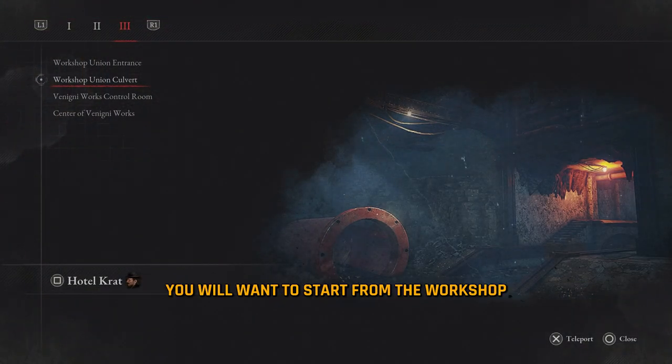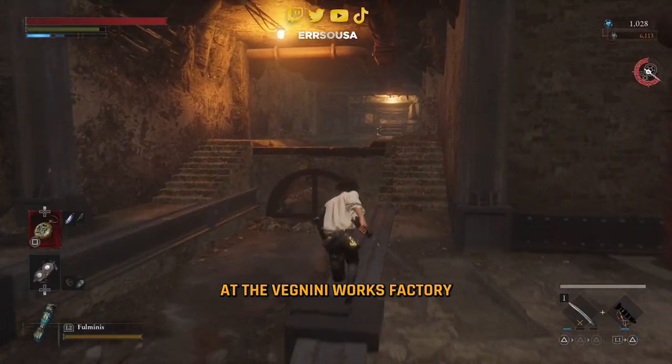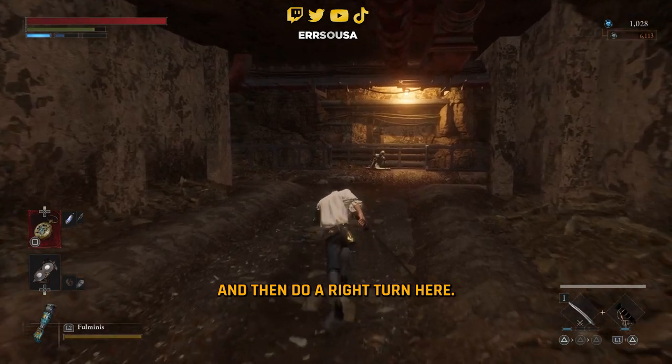To get this weapon you will want to start from the Workshop Union Colvert, which is the second Stargazer at the Venigni Works Factory. Make your way across this first set of stairs and then do a right turn here.